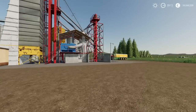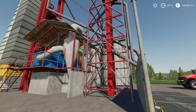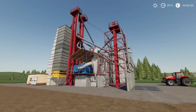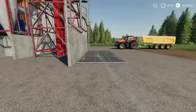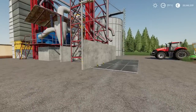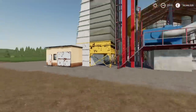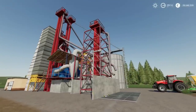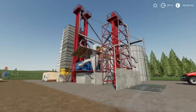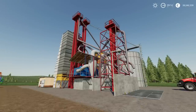Next up we've got the Babolna B215 grain silo. It's a big old unit, really nicely detailed — I like all the texturing and the wear on the paint. At night, lights automatically come on over the tip pit and around the buildings, which I like. Weirdly, the website says 400,000 litre capacity, but when you buy it and place it, it says 200,000 litres. I checked and it is definitely 200,000 at the moment.